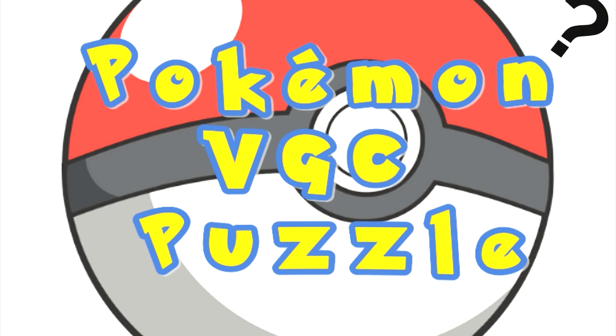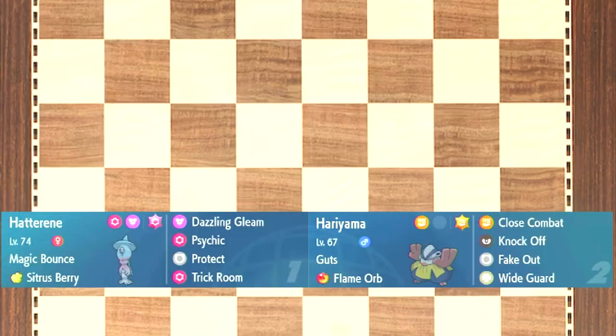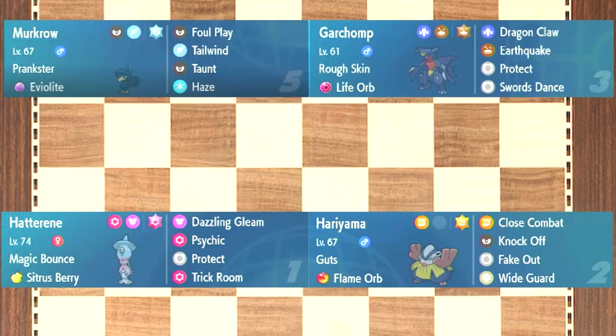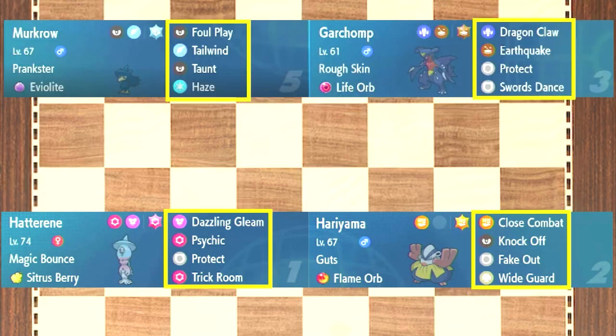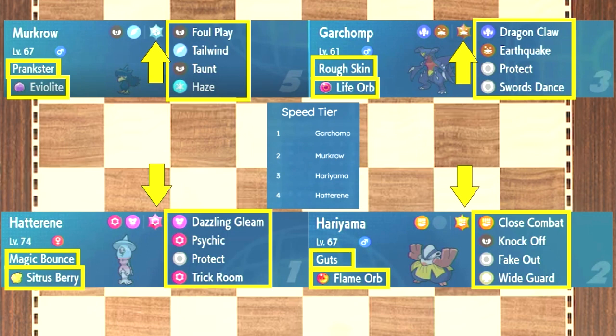So how do the puzzles work? First, you'll be presented with a board position. We will consider a board position to be a set of Pokemon on your side and a set of Pokemon on your opponent's side. The board position will also include the moves, abilities, items, and teratypes of all the Pokemon, as well as the speed tier for the current game state.